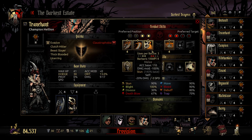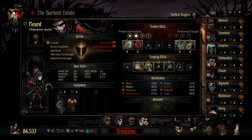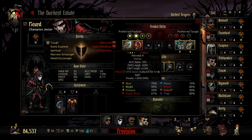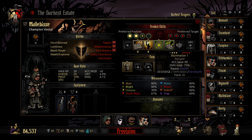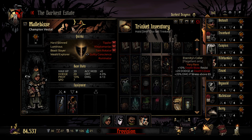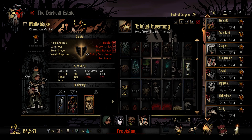Damage is gonna hit the back line. Riposte gesturing and things. Can you do everything at the back? You cannot. So I'm thinking of putting this on. We can stun, right? Let's unequip all trinkets, sort them by class restrictions. My Vestal — you're not there to damage, you're there to heal.